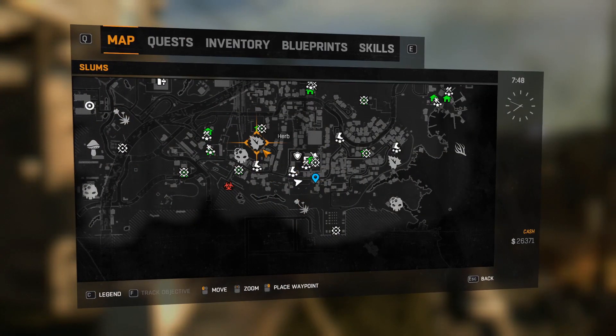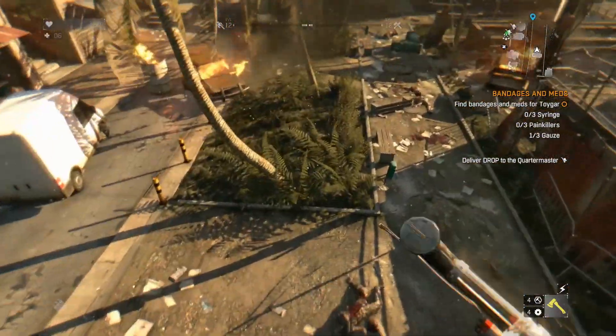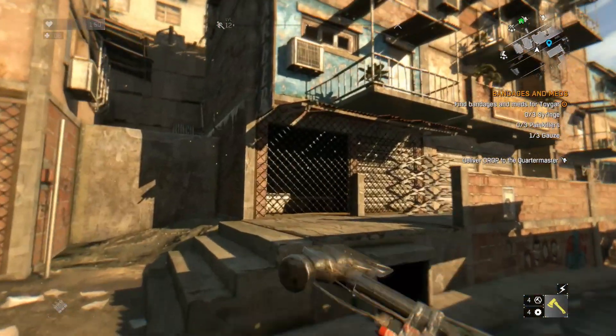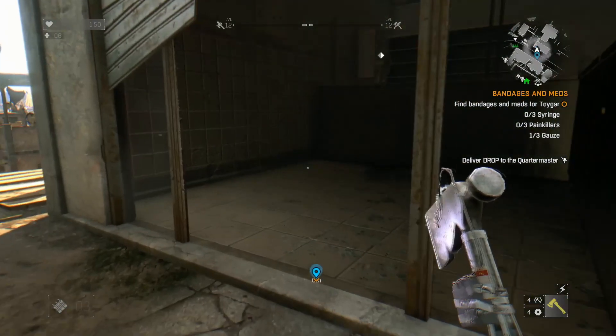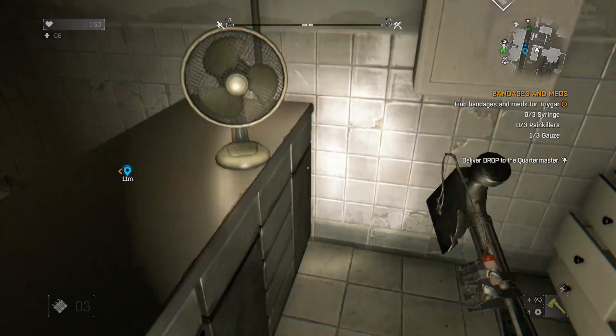I marked this area over here because I'm going off of what people are showing on the map, since it makes it easier and I'm not running around as much. Let's go get this. There should be a pharmacy in this general area — there it is right there. Oops, accidentally pushed a cube. That's all right.